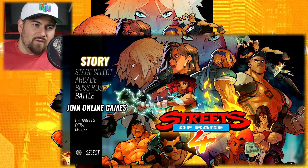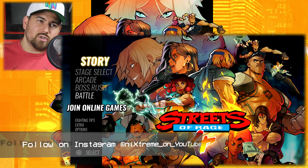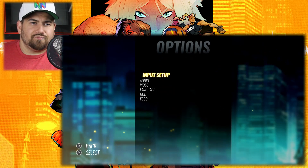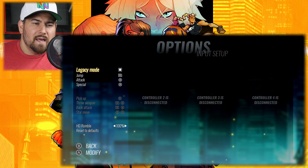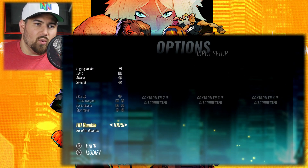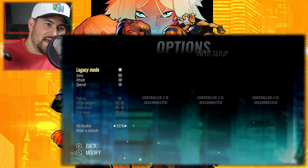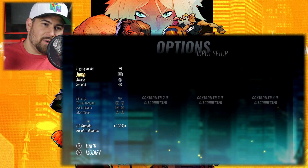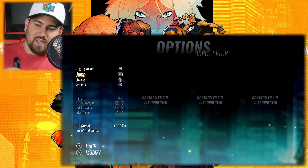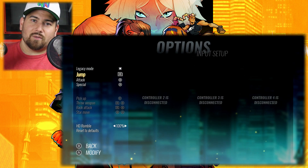We're in the main menu of the game here. We are playing with our 8BitDo M30 Pro controller. What I like about this game is if you go in the options, there's an input setup. I have it set to legacy mode, which essentially uses the same controls as the old game. With this controller, C is jump, B is attack, A is special. You can map the buttons to the controller how you like, and that is awesome because it gives you the option of using any controller you want. I got the 8BitDo controller, which is everything I could possibly want for this game.